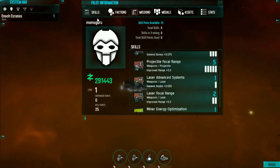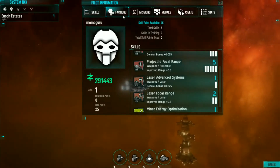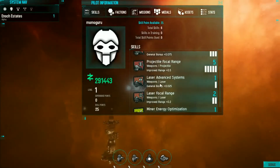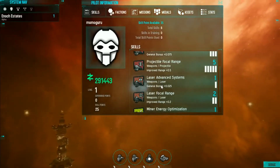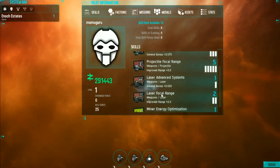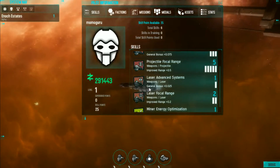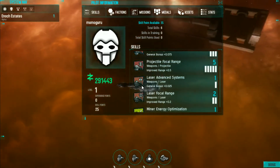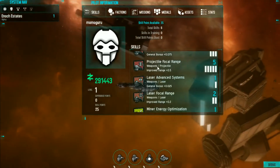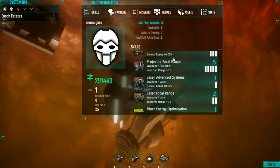The next tab over is factions, and that will list out the various different faction rankings that you have. There are basically 12 main factions in the game — 6 core factions with 2 sub-factions each. There can also be sub-factions of those, and then even sub-factions of those, so you can nest factions within each other. I wanted to make it dynamic so it won't be difficult to add new factions in later on.